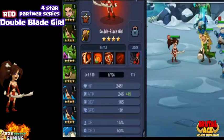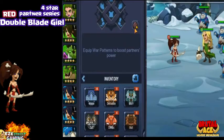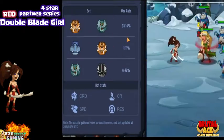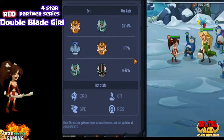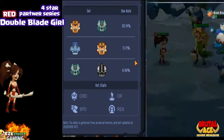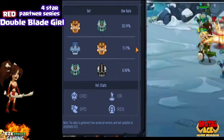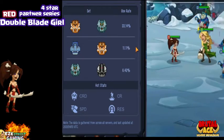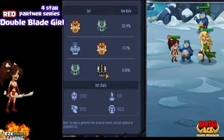Let's go to War Patterns and see what everyone else is using on her. You access that by clicking on Inventory, then clicking on this little button up here. If there's nothing up there, that means people are not using that partner in the ranked matches. Most people use her in the attack — basically just the all-out attack formation, which is Smilodon. Wolf is the critical rate, and Hippo is health. Some people use the critical rate.